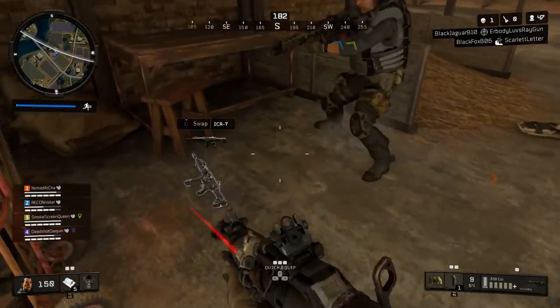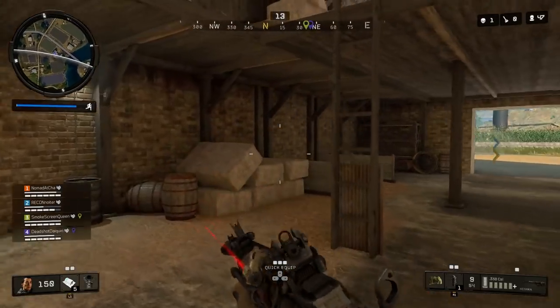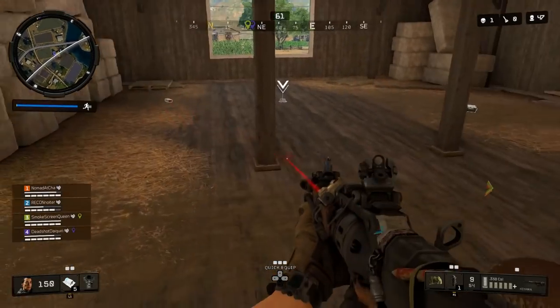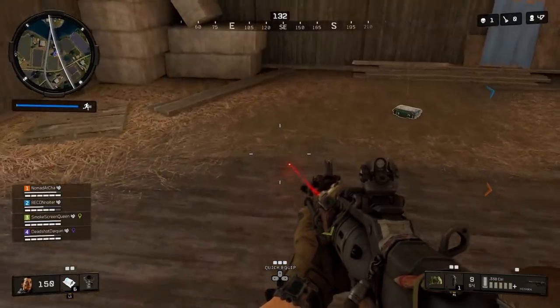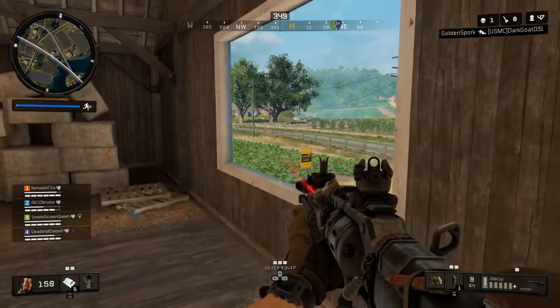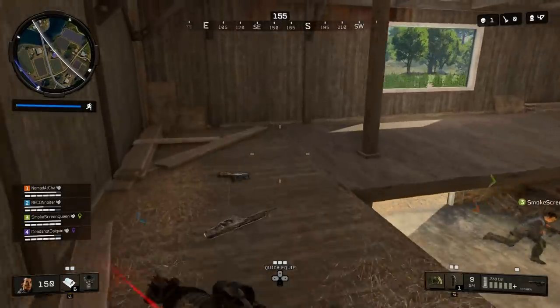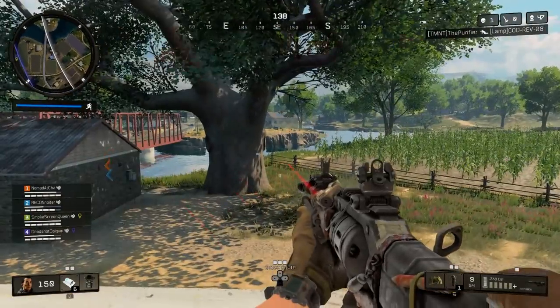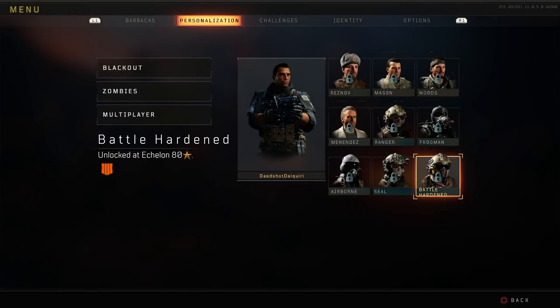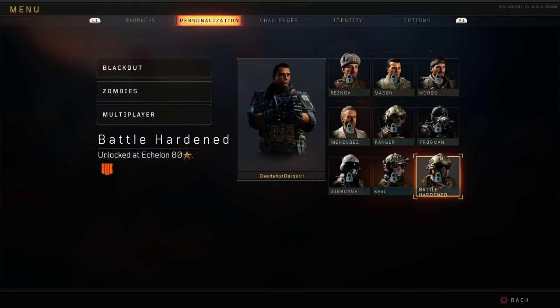In this video we are not talking about multiplayer, we are talking about Blackout. Blackout is the new Battle Royale mode in Call of Duty Black Ops 4. We all played the beta, we know what it's all about, we know how the gameplay works — very similar to PUBG — but one thing we don't know about is the leveling system and how to unlock the various characters in Blackout mode. At launch there are a ton of characters, and they've announced that throughout the life cycle of the game they're going to be adding even more. As of right now, there are three different ways to unlock these characters.